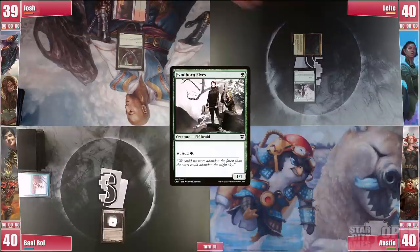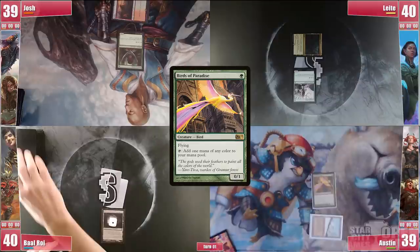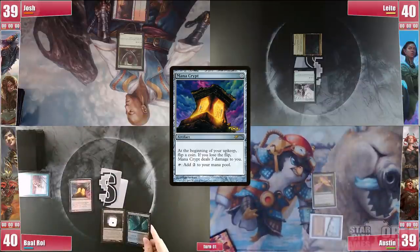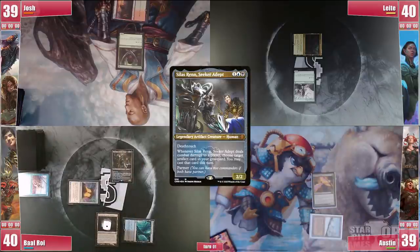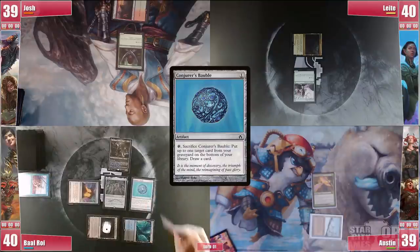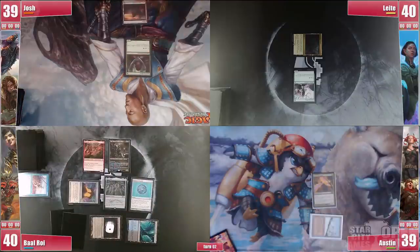Leite plays a Command Tower into a Fienhorn Elves, letting Austin get to it. He starts with a Scalding Tarn, cracking it for a Taiga and casts Birds of Paradise before passing. Baal untaps with a Mana Crypt which he casts, then plays a Darkwater Catacombs allowing him to cast Silas turn 1. He then casts Mox Opal — which is online due to Silas — and then casts Conjurer's Bauble. He finishes with Rograk before passing, hoping to get Divergent or a tutor for it next turn.